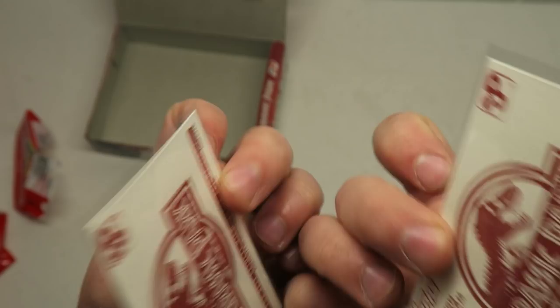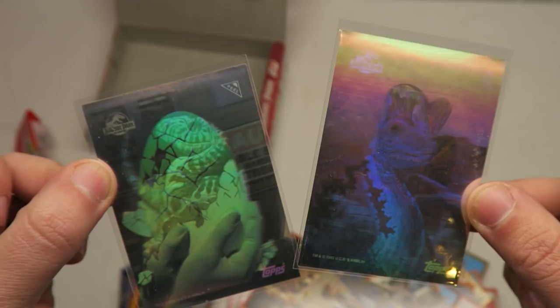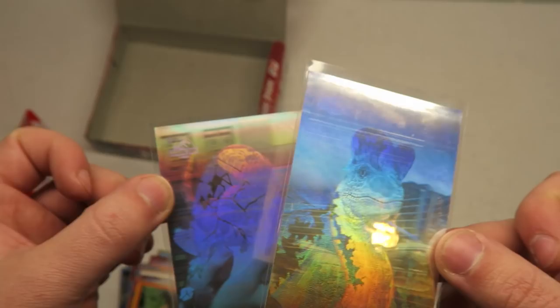Ladies and gentlemen, we have struck out — well, not really. We got two holos. We got hologram number two and number three of four. Should we buy another case to try to get all four? Probably not — it's about 20 bucks. I don't know if these have any value really, but they're pretty cool. I just kind of want to do these for fun. At this point I'm just going to open cards that I'm kind of a geek about — Stranger Things, Jurassic Park, Mario, stuff like that.